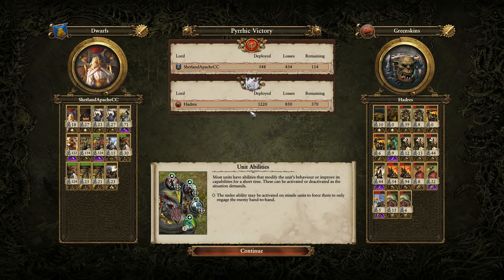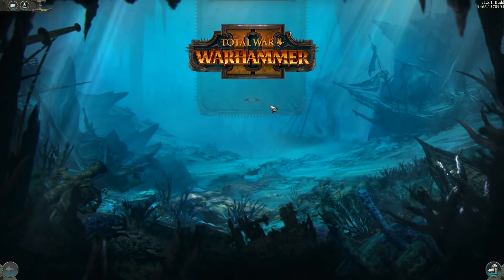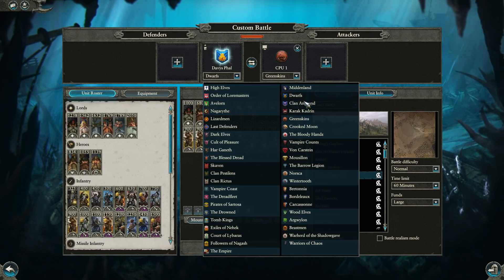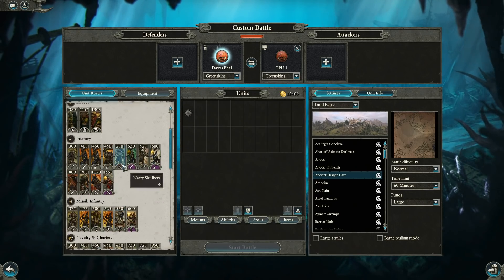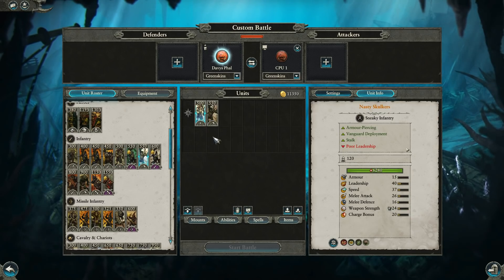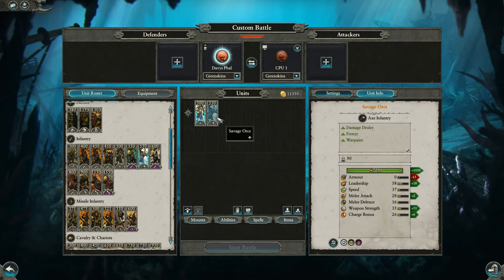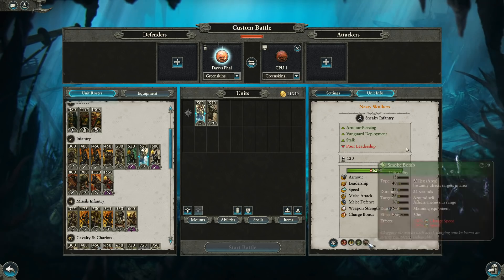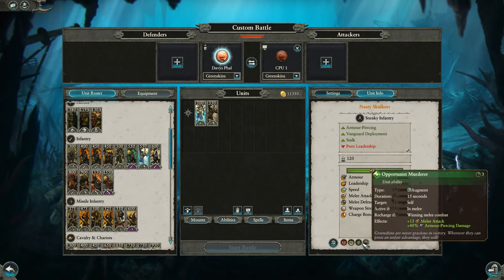In terms of infantry stopping power, I would have personally liked to see him swap out those Savage Orcs for just more Nasty Skulkers. Savages and Skulkers are right around the same price — only about 50 points off. They're not super comparable units, but looking at the stats: Savage Orcs have the same melee defense, more HP but fewer unit models. Obviously they don't have Stalk or Vanguard — they pick up Frenzy instead. Skulkers have Smoke Bomb and Opportunist Murderer.